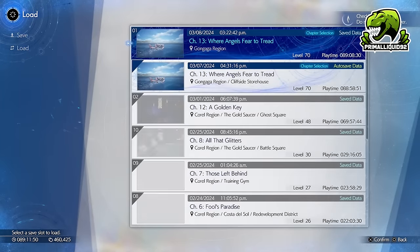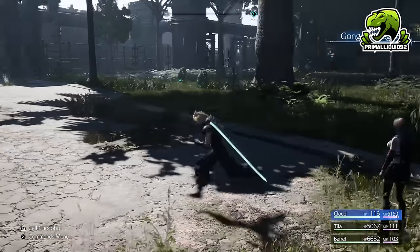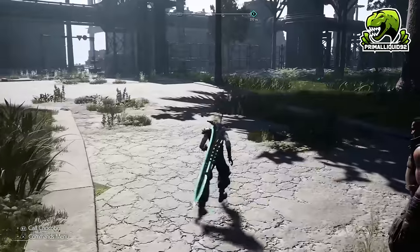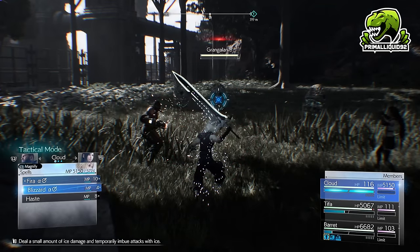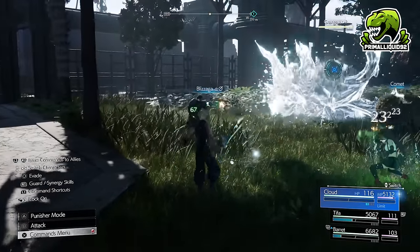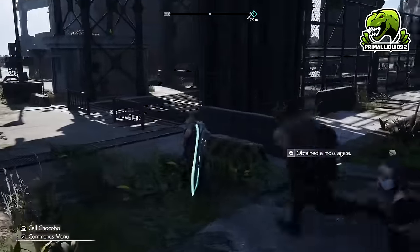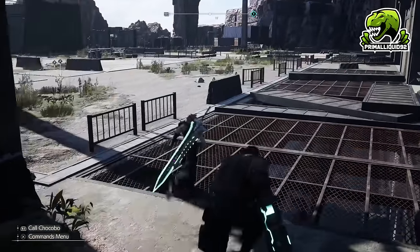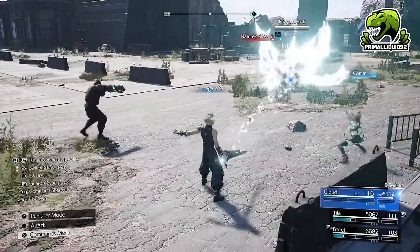Let me just reload all the enemies here. What we're going to be doing is a little bit similar to the previous run but also a little bit different. Remember how we killed the two groups of enemies all the way up there? We're going to be completely ignoring them this time. Instead, we're going to fight these Grangolans first. It doesn't matter the order you fight these in — you can do them in any order you want. As you can see, there's 18 AP right there. We're going to go into the actual premises and over to the right.